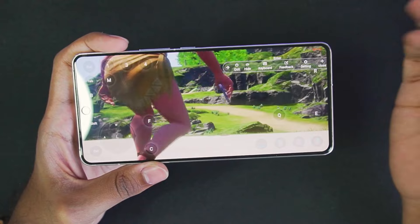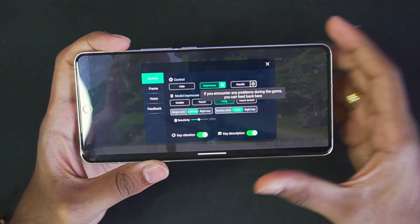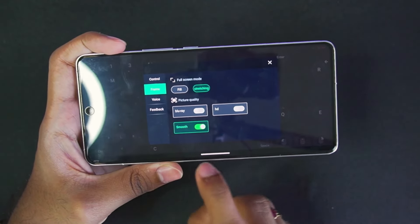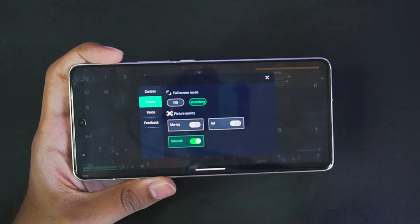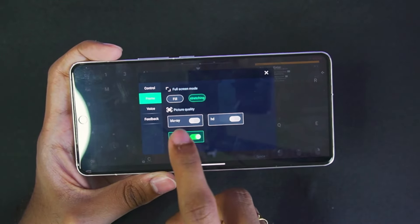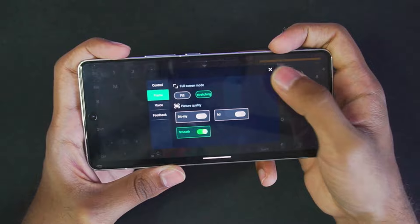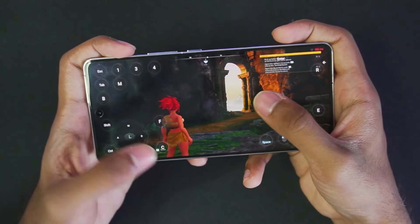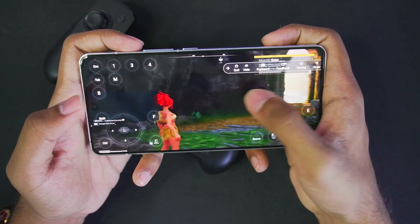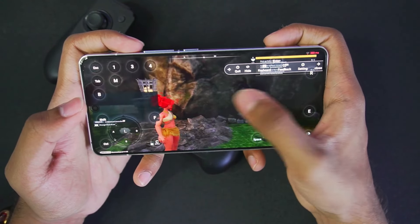If you want a smoother gameplay experience, tap on the Settings option, then go to the Frame option, and make sure to enable Smooth graphics quality — it will give you better FPS and also decrease the MS. You can also go with Blu-ray graphics quality but I wouldn't recommend that. You can also use a controller if you're having trouble with the on-screen touch controls, as external gamepad support is provided in the Starparks cloud gaming app.